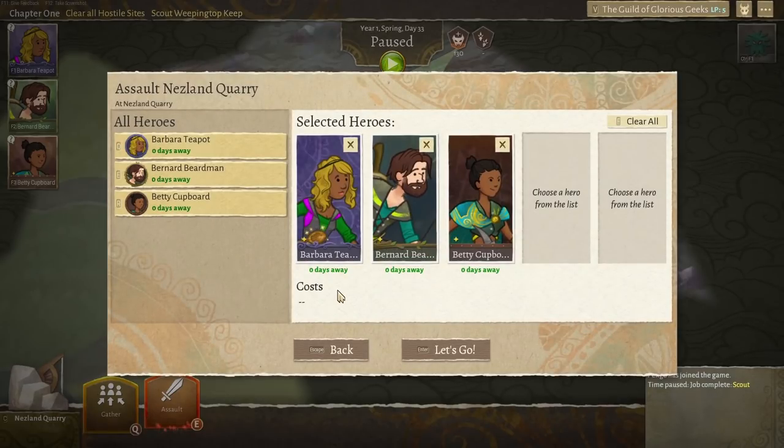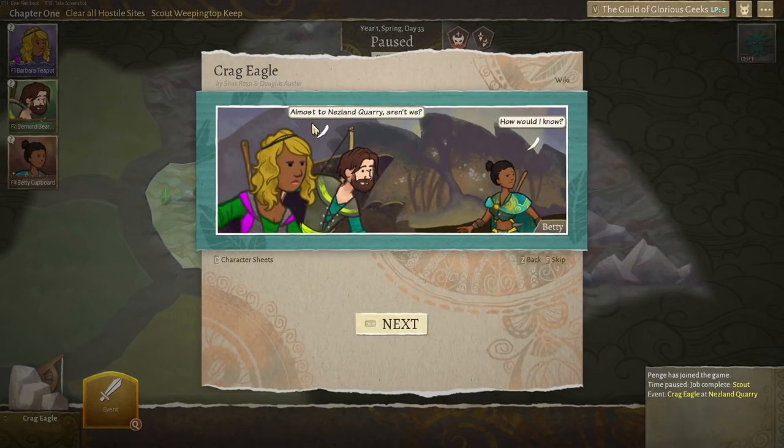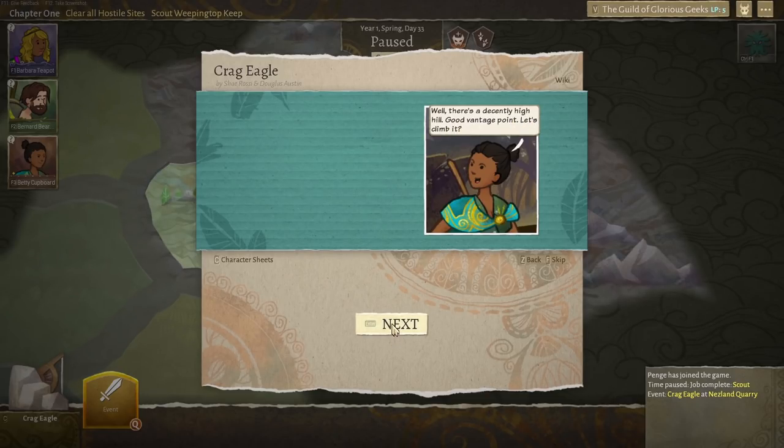Whilst we're here, let's go and have a bit of a fight. We're all here, let's get all fighty. Almost a Neslin quarry, aren't we? How would I know, says Betty. Betty looks amazing, by the way — can we just point out that Betty's whole appearance is absolutely fabulous? There's a decently high hill, a good vantage point — let's climb it.